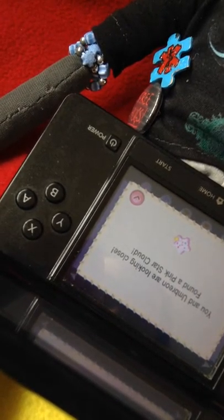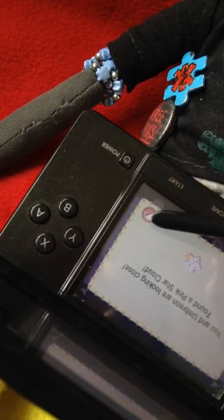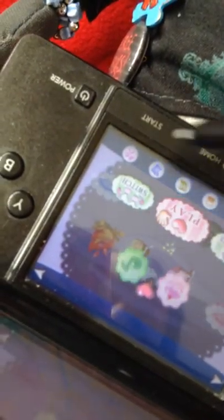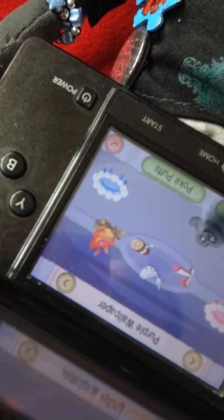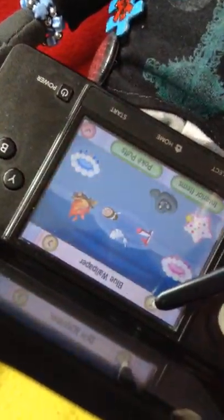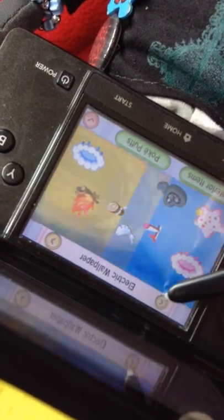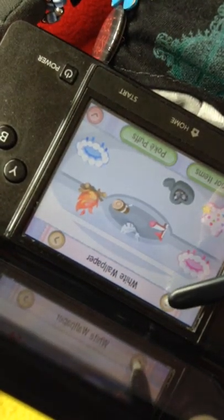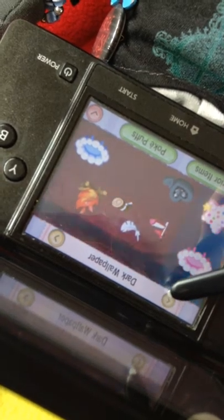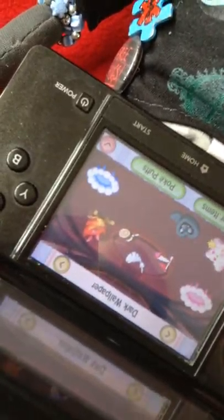Oh look, you and Umbreon are looking close. Found a pink star cloud, awesome. Okay, so let's decorate real quick. We can change our wallpapers — it doesn't affect your Pokemon really. The backgrounds are just according to your style, pretty much. I don't have them all. How about this dark wallpaper? And your interior, you've got a bunch of different stuff.